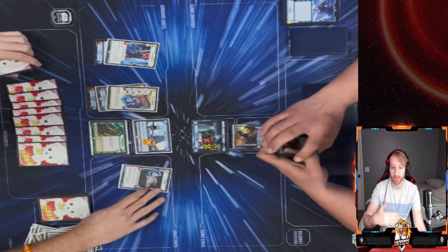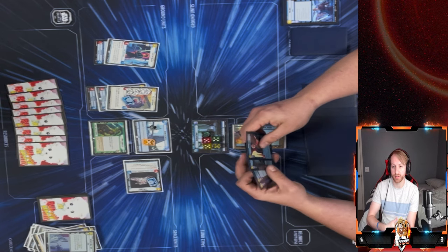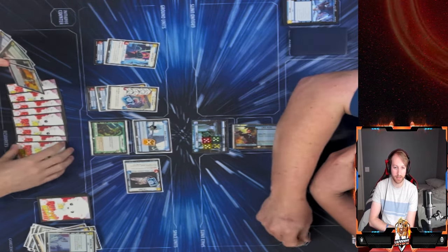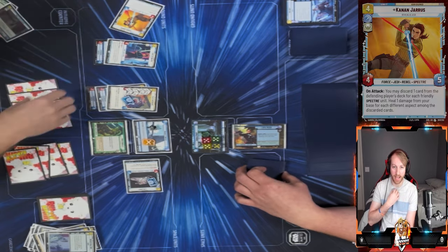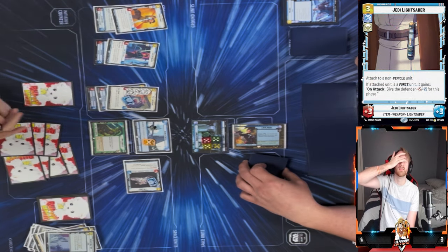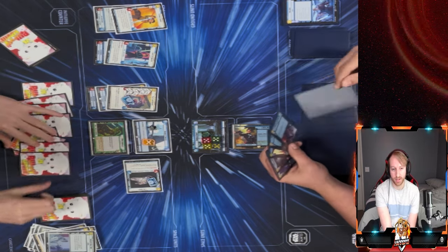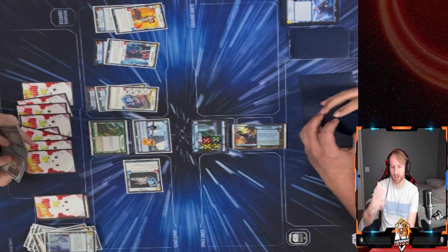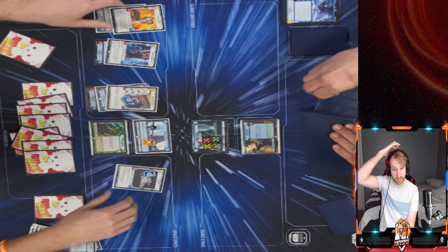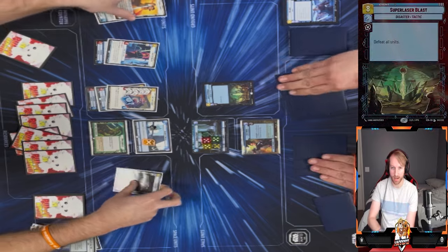Once the Entrenches came on my stronger units I could not do anything. He takes initiative again, and this is another big fumble by me: I play Kanan. I was like 'oh, he doesn't have Entrenched' — but I completely forgot about Super Laser Blast. I put out Kanan, put on the Jedi Lightsaber, and then in my head I'm like 'wait — Super Laser Blast.' I knew it was coming the moment I played it.